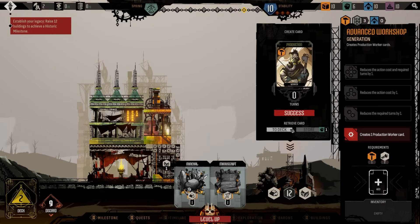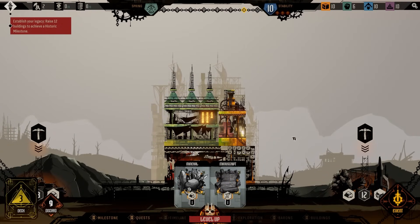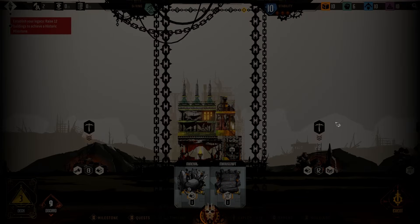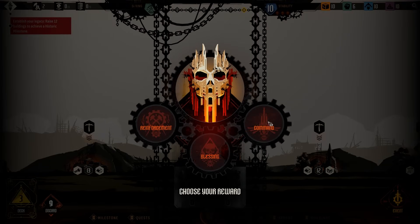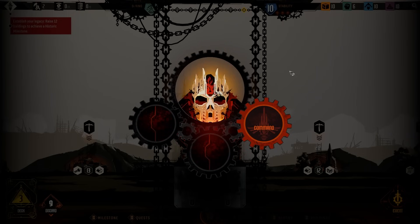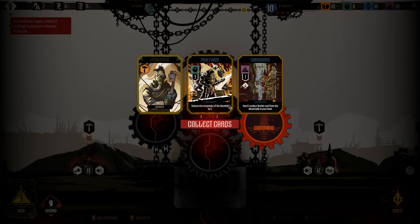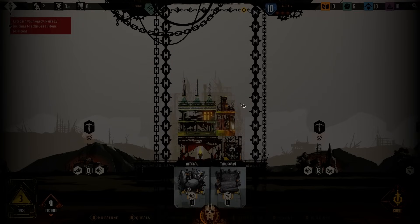The other building lets us get a production worker — I'm going to take that into the deck. We can start creating a brand new worker if we want to, although we only have a limited amount of workforce. We're going to be generating workforce, so it'd be great to increase the amount we've got. We've also got the ability to level up — I'll take that right now. There are a few different rewards: a blessing, a command, or reinforcement. Give me a command. There's a devotion cost and a workforce cost associated with these cards.